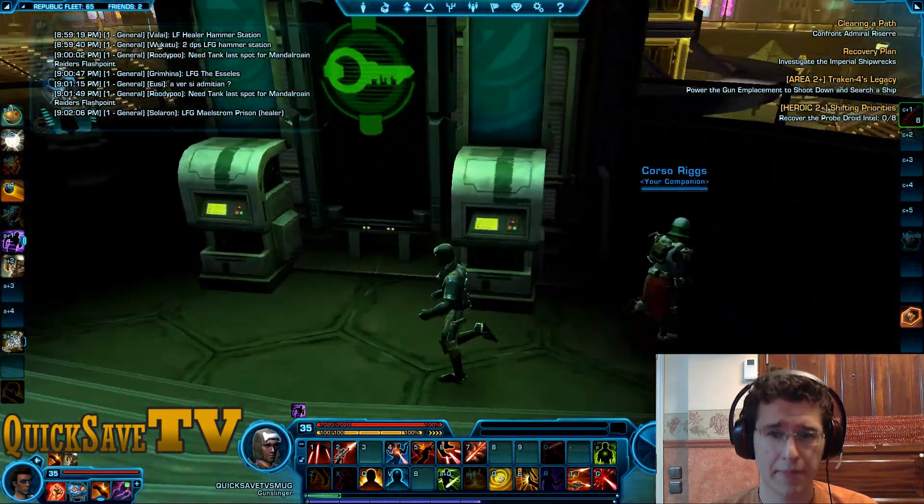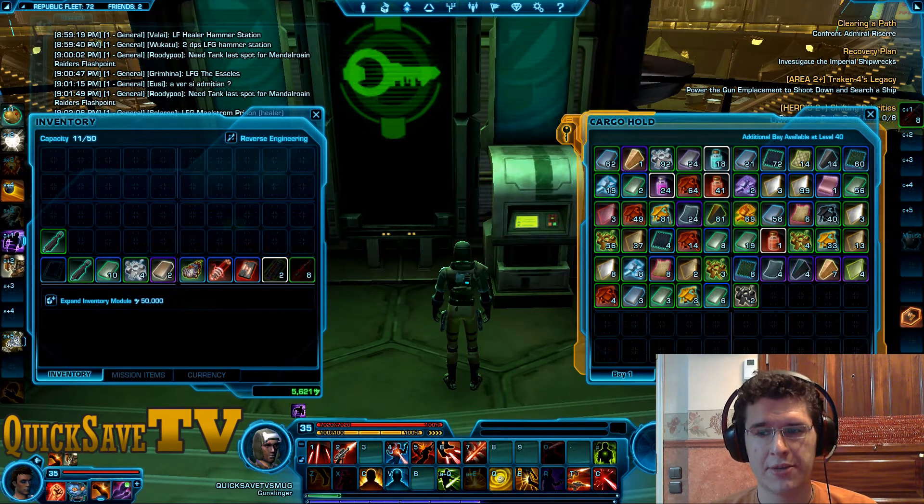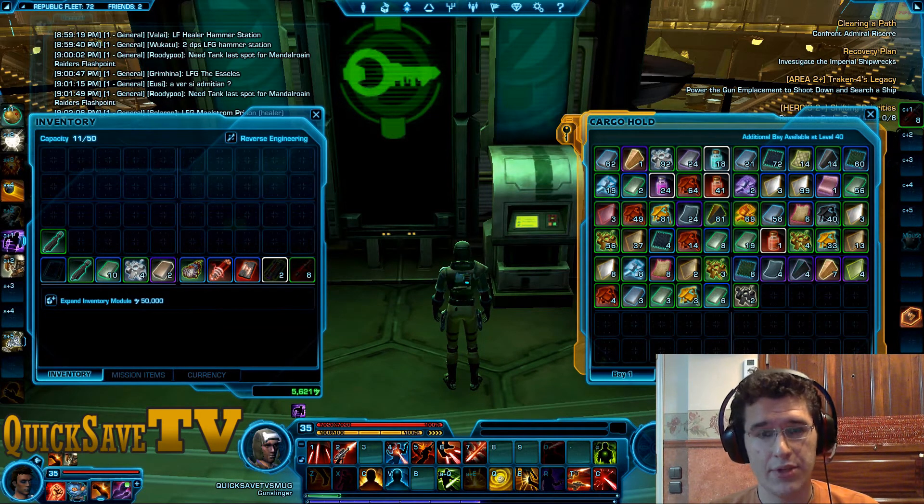Now let's talk about your bank. Your bank is actually called the Cargo Hold, and you will gradually unlock it as you progress in levels — unlocking slots and bays in which you will stockpile your items.